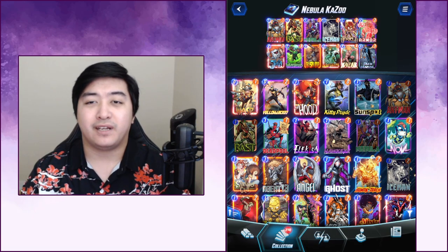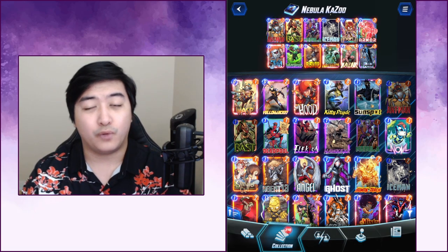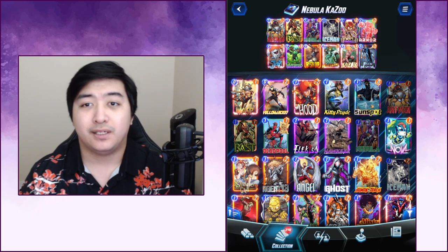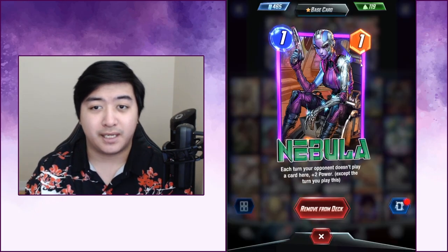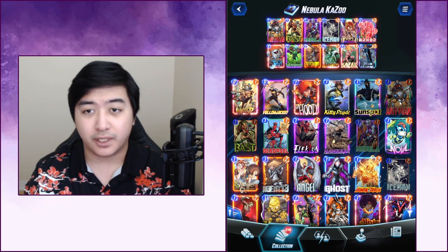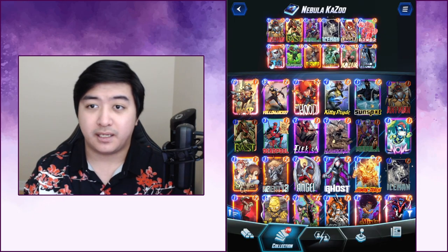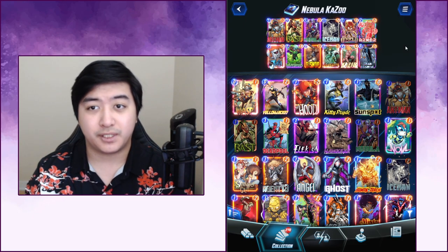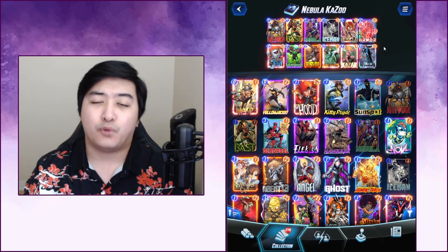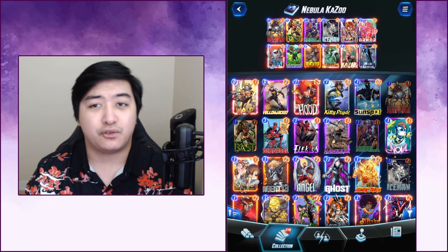Hey, what's going on everybody! I've got a very fun deck for you that wins a lot of games. This is called the Nebula Kazoo. Pretty much all you've got to do is get Nebula down and kind of forget about her — you can play armor on top if you like. Then you have Bishop and Angela on your other lanes; those lanes are going to be your main power source, and if one of them is losing you can go back to your Nebula lane.